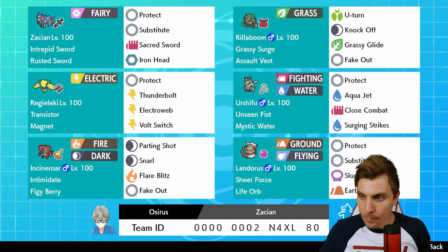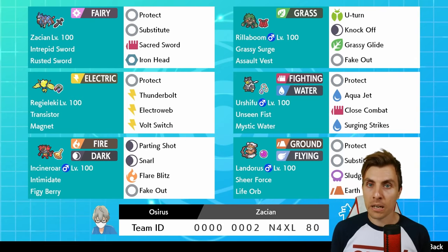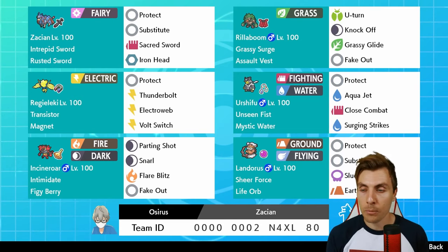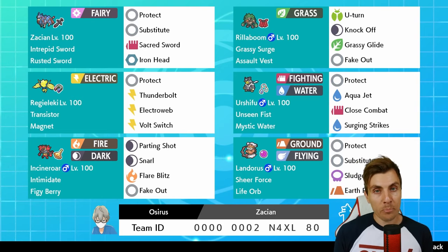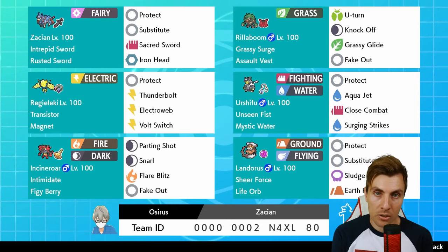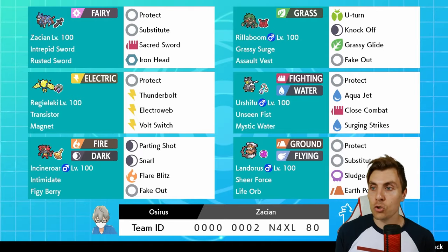It's a bit more of a bulky Zacian in this team, as you'll see from the pokepaste in the description below, but I feel like it performs very well and that extra bulk is really nice — it prolongs the longevity of Zacian. Again, got that double Fake Out, and you'll see a lot of similar trends in these teams. For beginning players wanting to try different archetypes, I think it's best to stick with stuff that has been very popular and very successful so far in the format. Some may think every team has Incineroar and Rillaboom — but they're pretty big staples right now, doing really important jobs better than any other Pokémon. We've also got Regieleki and a nice Fire-Water-Grass core again with Urshifu.